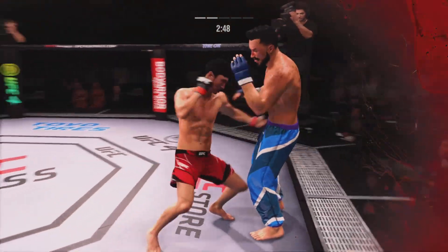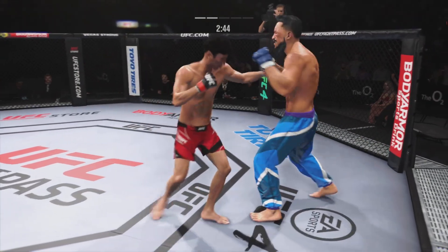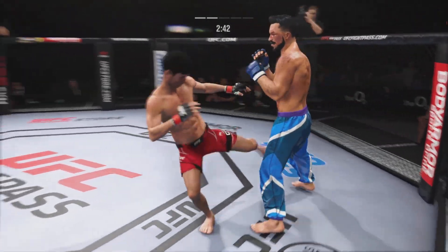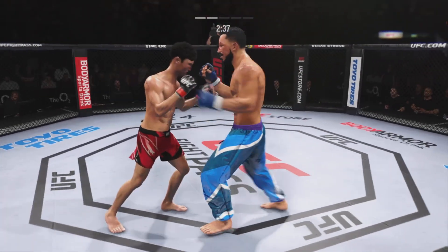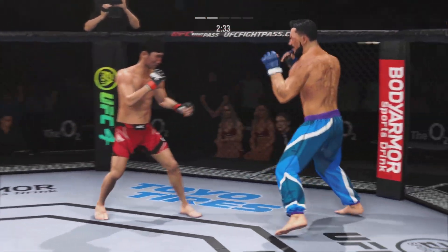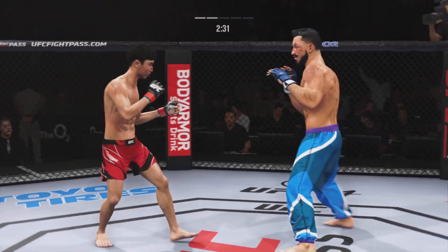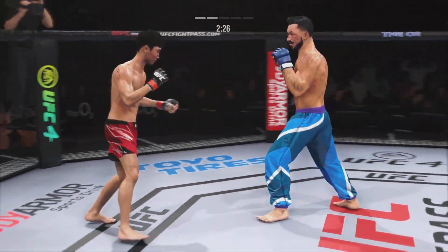Over the top — this fight's going to be over, DC. What a great job of mixing up his attack. He didn't stay the course — he mixed it up, went high when the opponent thought he was going low. Now he's got him hurt very badly. Big head kick lands. Nice connection there with a punch, DC — great time to land that punch. Nice jab — you're putting the pressure on him, you're doing the right thing.